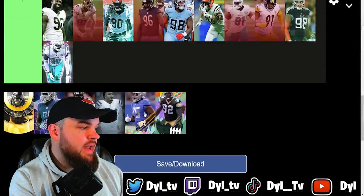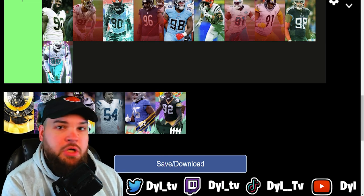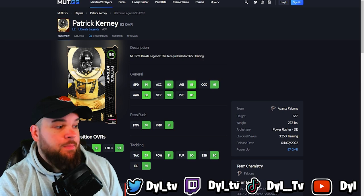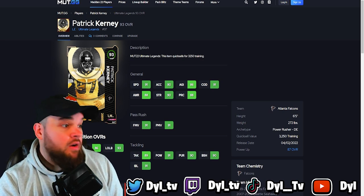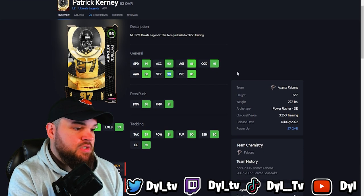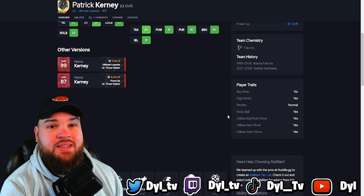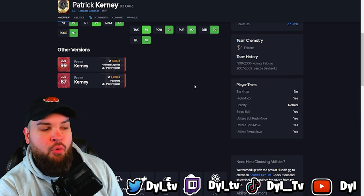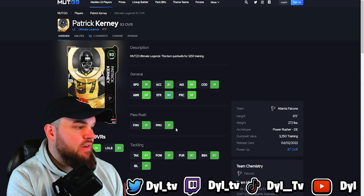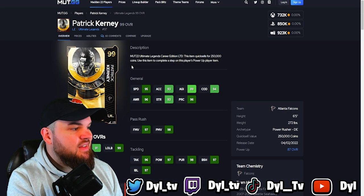We have six new left ends today. The first is Ultimate Legend Patrick Kearney. I know a lot of people weren't excited when this card dropped, but you can get it for free by doing Ultimate Legend solos. Honestly, this card would be S tier for me — he's free, 91 speed, good strength, 90-plus finesse moves, 90-plus power moves, 6'5" 272 lbs, 90 block shed, 90 impact blocking, every single pass rush trait on yes, and he gets Edge Threat Elite for Power for 2 AP, which is very valuable.